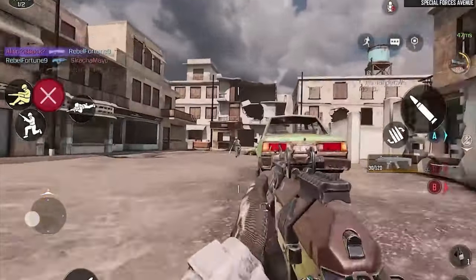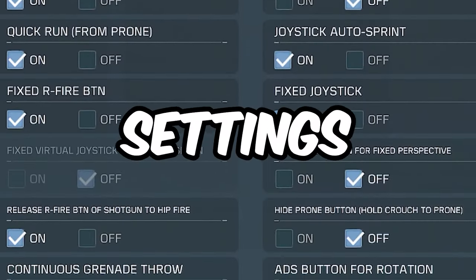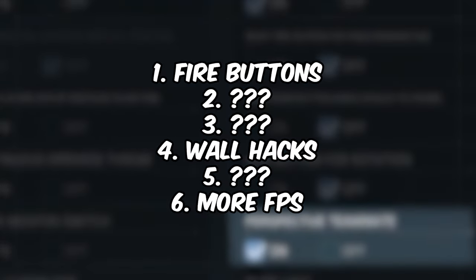After all of these methods, your game should finally be running as smooth as possible. But do you remember how at the start of the video I was talking about settings? Did you know that there are a set list of settings you need to turn on no matter what? Go click on this video to see what those settings are so you can turn them on right away. I'll see you next time.